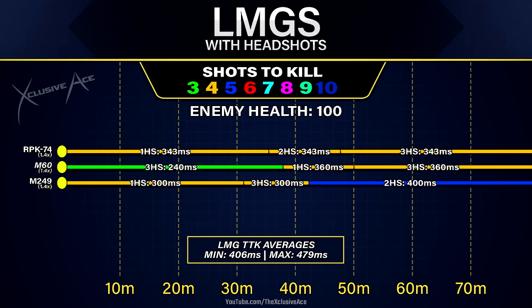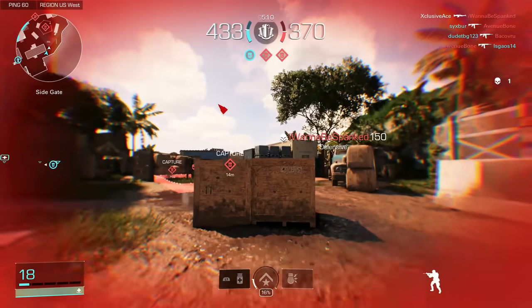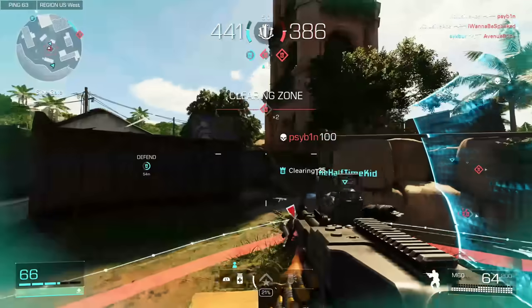Whereas with the M60 in the maximum damage range, it's possible to get a three shot kill, but every single bullet needs to hit their head. While that time to kill potential is insanely good at 240 milliseconds, that's probably not going to happen all that often. It's pretty difficult to land three consecutive shots to the head without missing or mixing in a body shot accidentally, so that's going to be a lot less consistent. With the M60 I'm generally just going to aim for the body, whereas with the other LMGs it's definitely in your best interest to mix in headshots whenever possible.